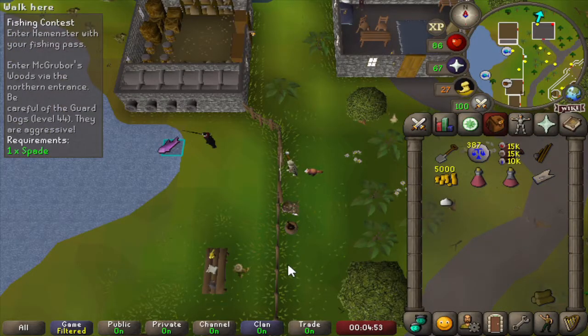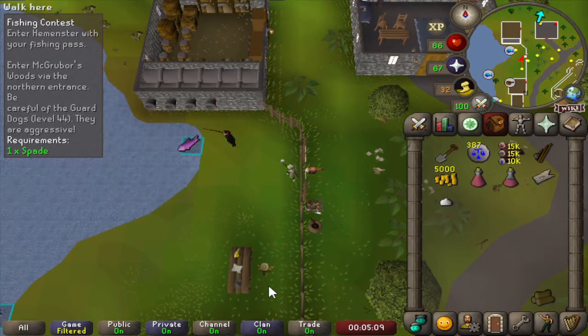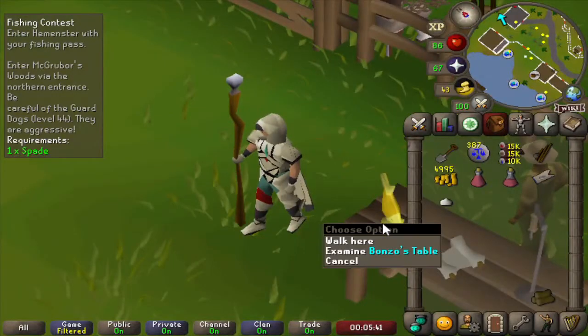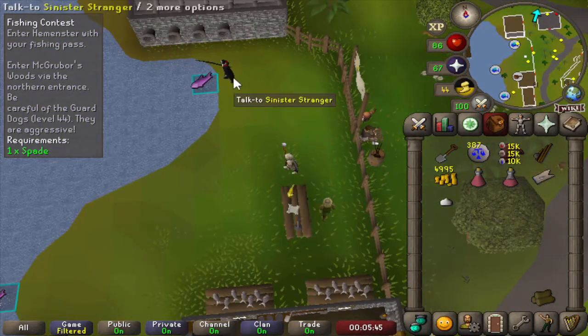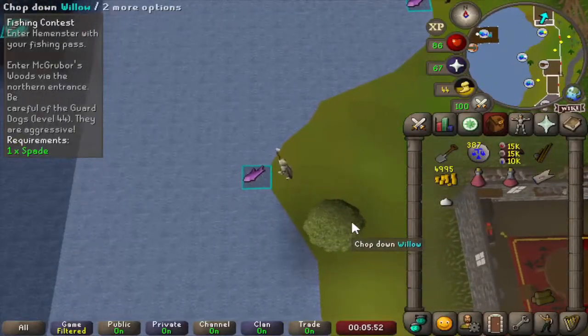Here we are at Hemmenster — showing our pass we can get in here, and then if we talk to Bonzo we can start the competition. We can already see the trophy that we need to collect, and we only have one person as competition, and that's the Sinister Stranger here. We've been assigned this spot to fish.